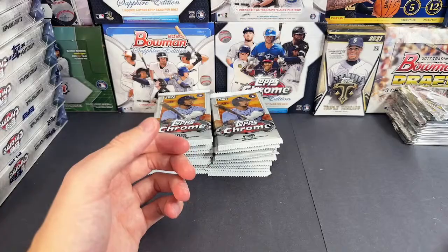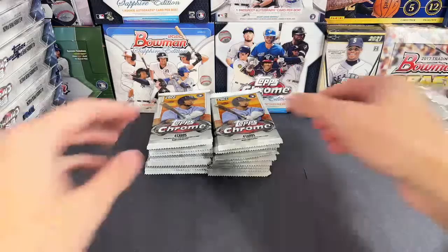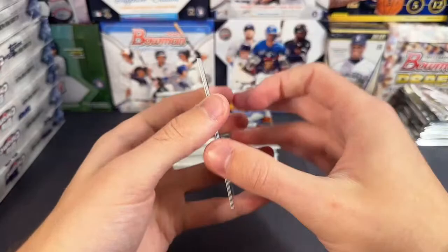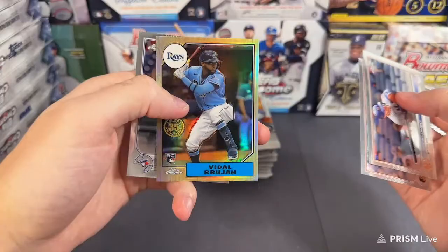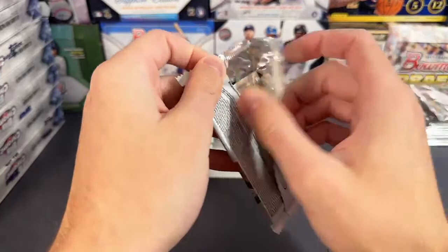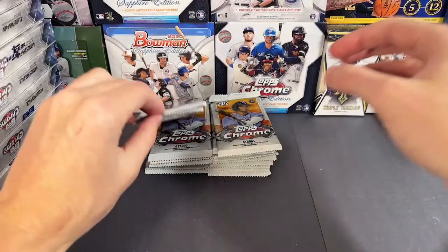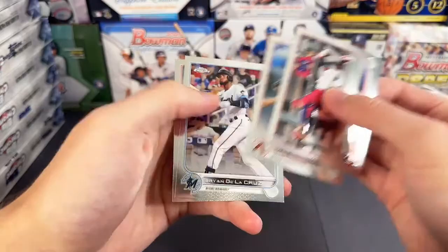Nationals, you're probably looking for Soto. I think Soto has autos in here, so we'll see if we can find one of those. Javi Baez, Jesus Lazardo. Hey, what's up Kristin! Yeah, not who we're looking for. Alonzo, Vidal Brujan 1987 refractor design. We have Trevor Larnach, Jordan. Next pack — Buxton, Gilbert, De La Cruz, and Reed Detmers. Catel Marte, Pete Alonzo, and refractor of Sunny Gray. Nice little large new bar. Donaldson base in the first spot.